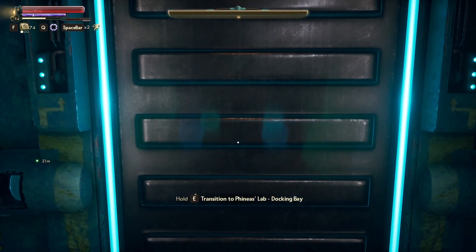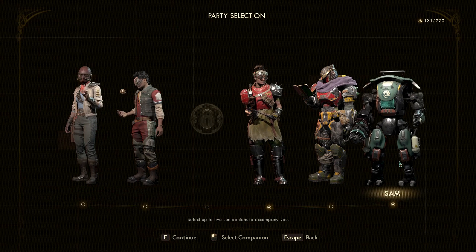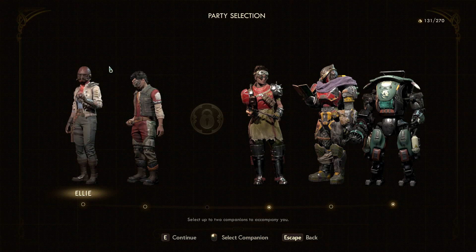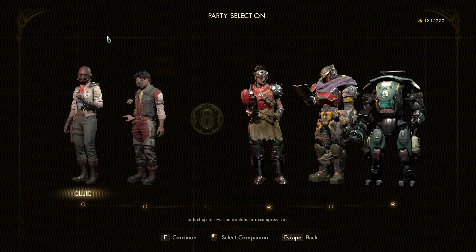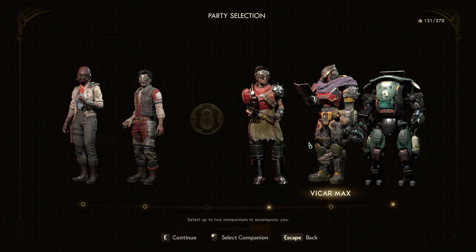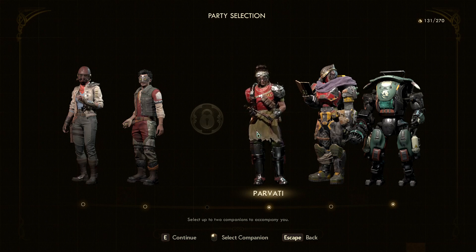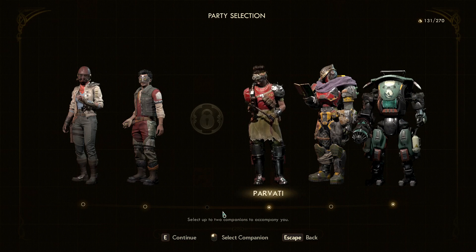Let's head out and see what he's got going on in the laboratory. Who do I trust to bring with me to Phineas' lab? Parvati, and probably Sam. I don't know the other two well enough to risk bringing them to somebody with this big a bounty on their head. I'm sure they know I'm in league with them. And Max — I don't think he'd betray me, but I don't trust him as much as Parvati or the robot who is pretty much designed to be loyal to me. So we're gonna bring these two.